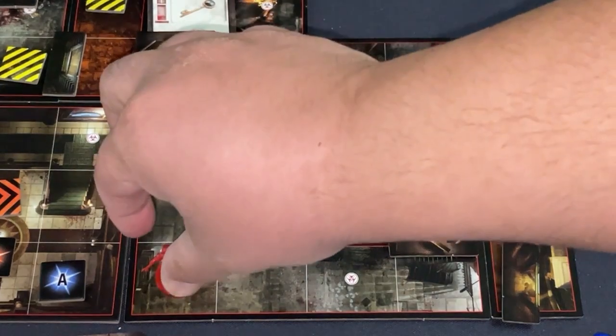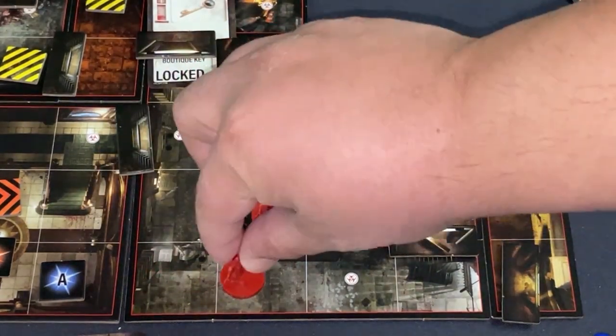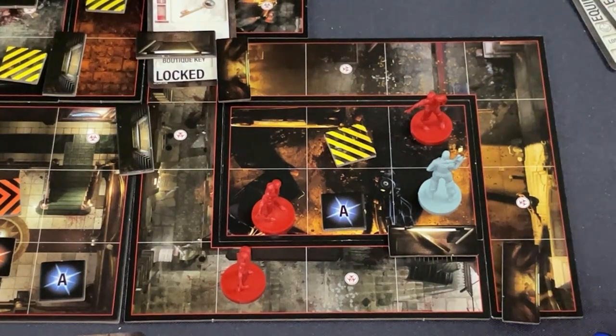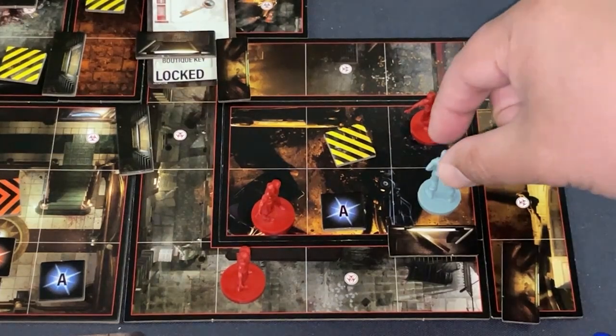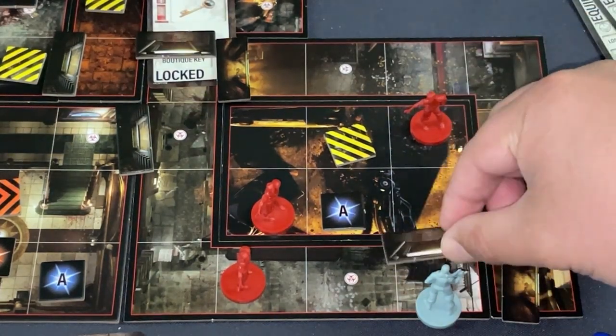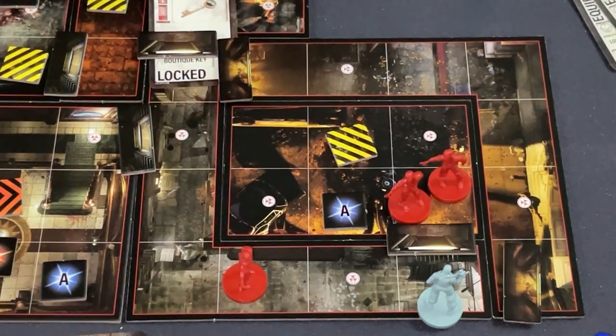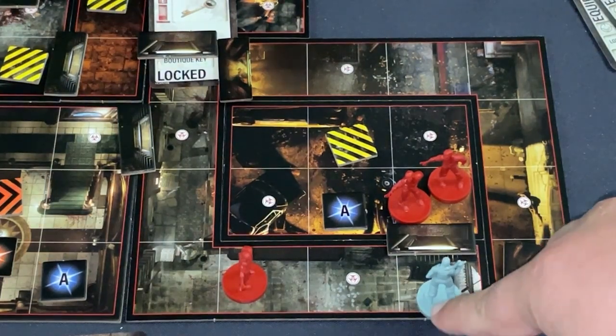Take advantage of doors, especially in the early game. If you go through and close the door, those zombies are out of luck and you won't hear from them. Zombies have some chances to interact with you during your turn, and after your turn they get a separate activation.